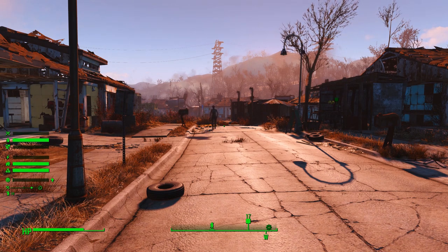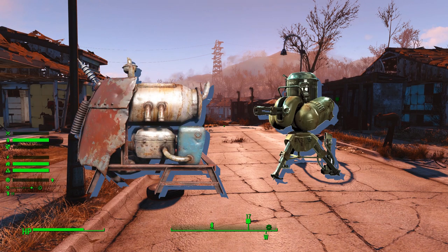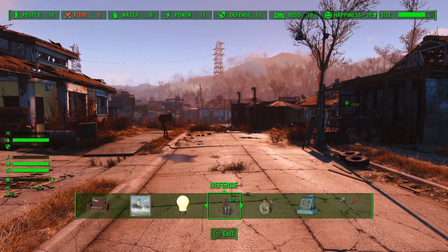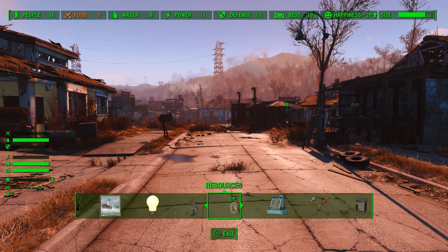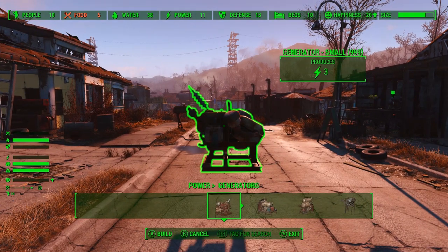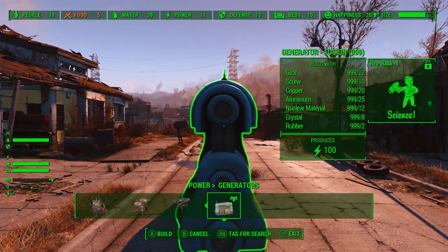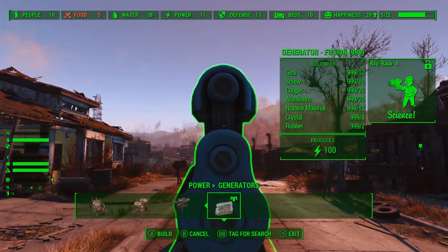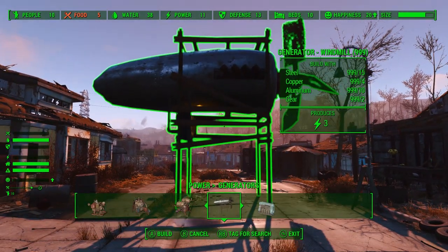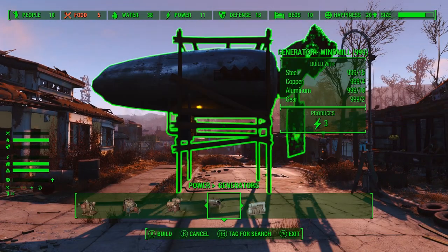It adds a one-cap cost per day to certain generators — specifically power generators and defense generators. The generators covered are everything that isn't a windmill. So in the vanilla game plus DLC, that includes the small, medium, and large generators as well as the fusion generator. It also includes most generators added by mods that are not flagged in the same way the windmill generator is flagged. There's a certain key it looks for in the Creation Kit, and if it finds that, then it doesn't cost any maintenance.